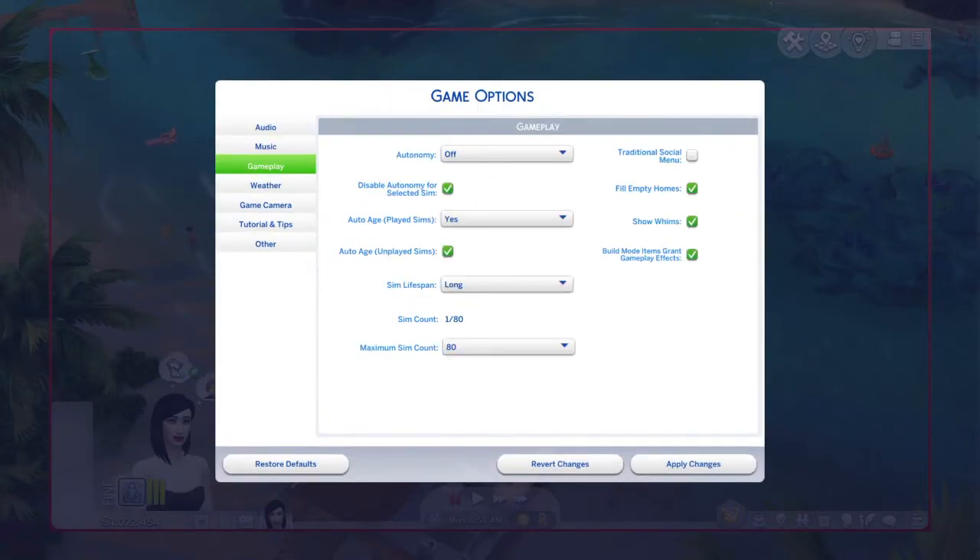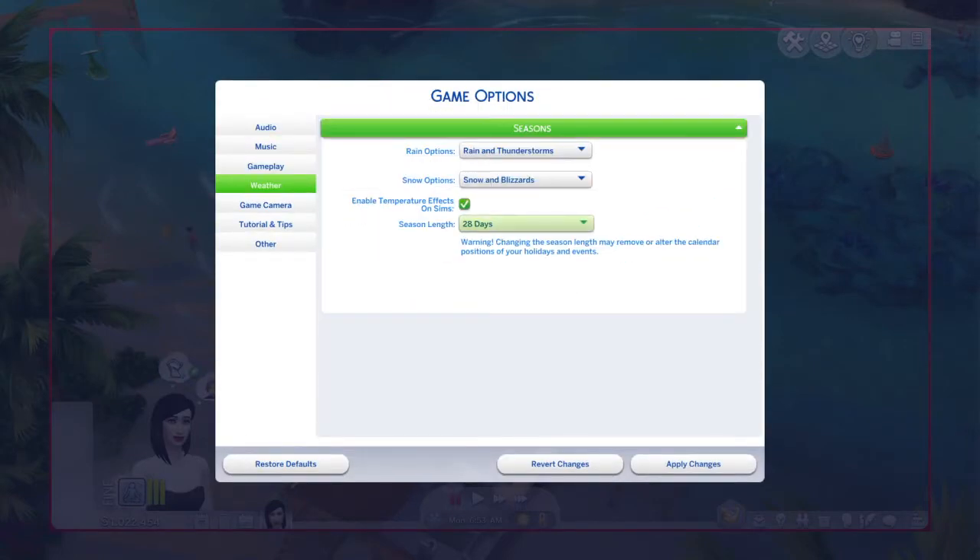If you go to the weather settings and go to Seasons, each season normally lasts 7 days by default, but you can change it — from 7 up to 14 or up to 28 days.